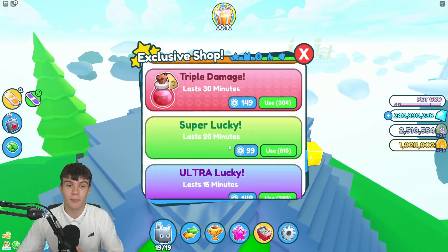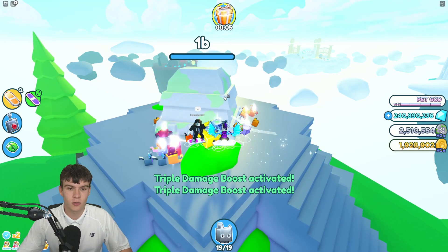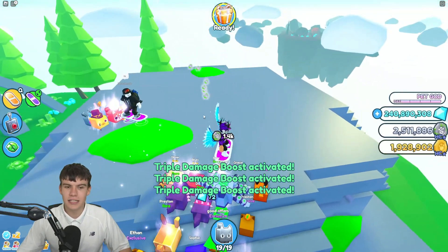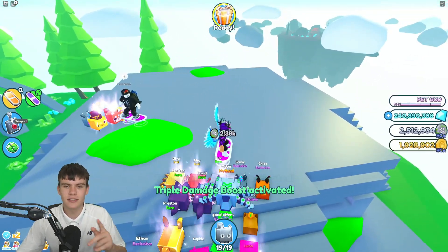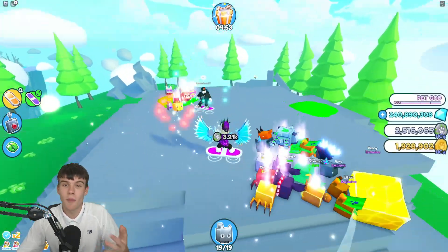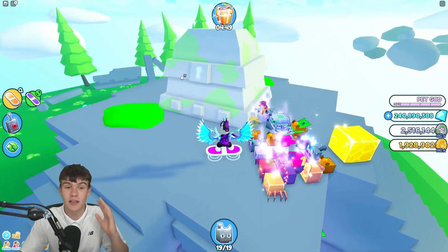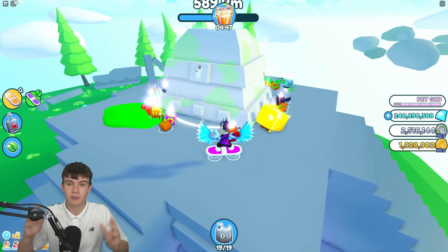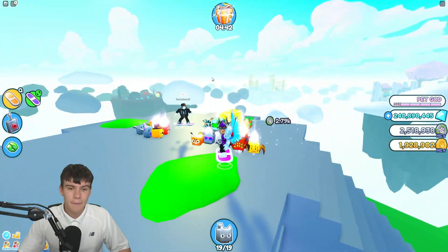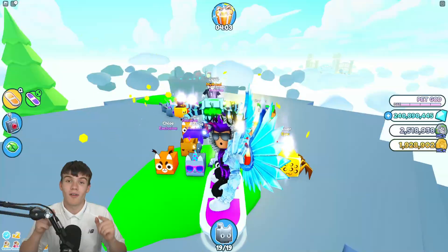Let me quickly equip some boosts — I'll equip triple damage and I do have quite a lot of triple coins too. I honestly don't think this chest is the best one to farm. We're probably better off farming in the Samurai Island. Comment down below — what is the best way to get fantasy coins in Pet Simulator X? I've got no idea right now and I'm struggling to unlock our fantasy world.